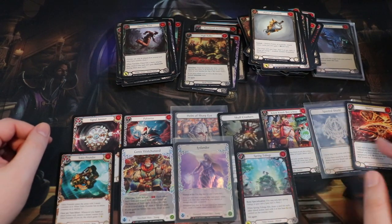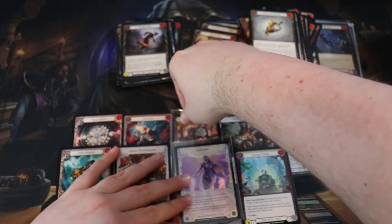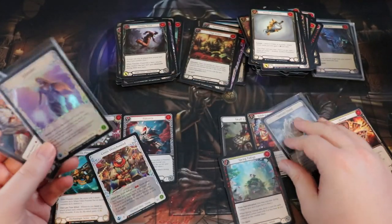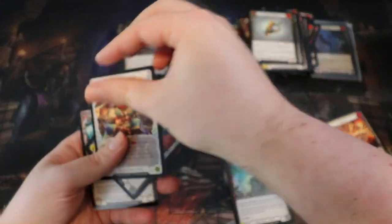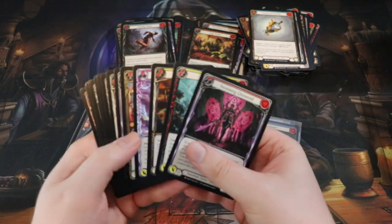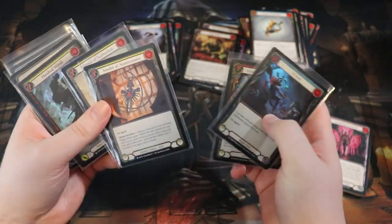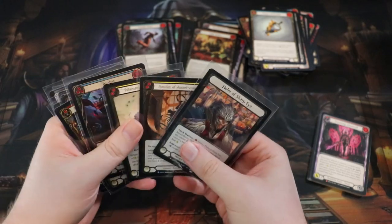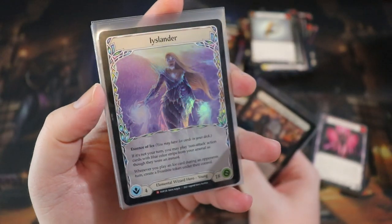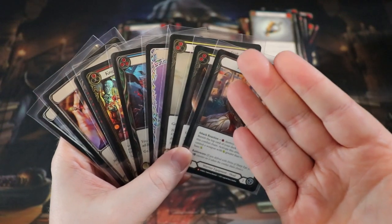Last pack - busted! Benji card, Spring Tidings. How many Majestics did we get? Two, four, six, seven, eight - nine if you include the Icelander. A lot of Majestics! The cold foils we got, we pulled the same one three times - that's kind of crazy. That is today's opening. We got a nice little stack of Majestics for two boxes, three cold foils, only one extended art - and including this beautiful cold foil Icelander. Really really cool. Thank you so much for watching, see you next time for more Flesh and Blood content.